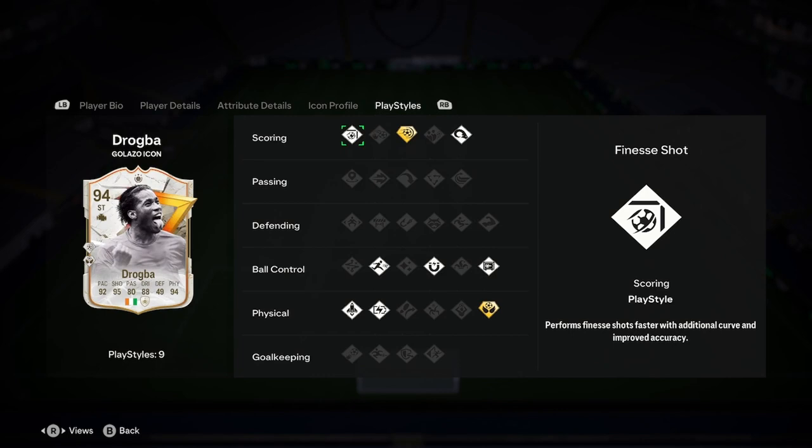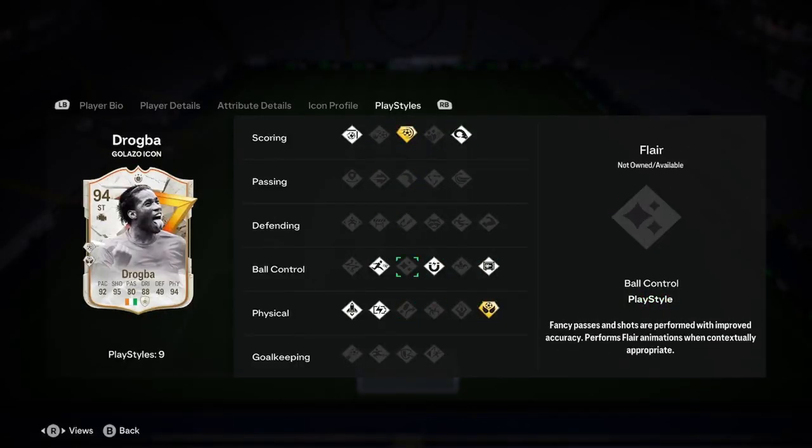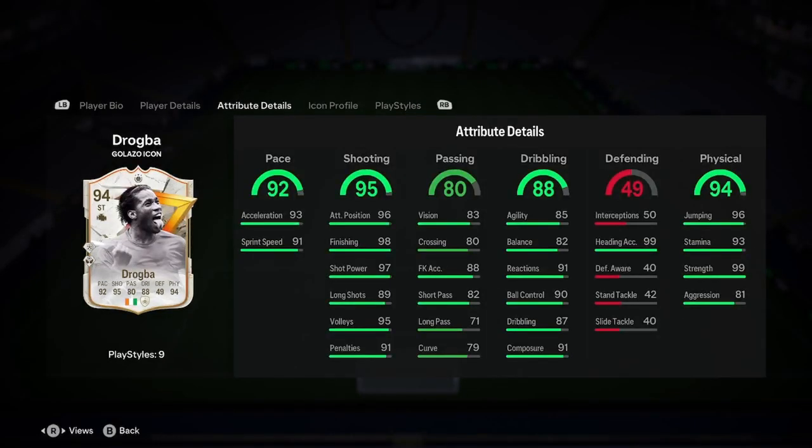I would try to pair him up with another striker who's a little bit smaller and more agile, just so you've got both options when attacking. His play styles are: power shot, pass power, head and volley, finesse shot, rapid first touch, press proven, aerial plus, relentless, and quick step. Really, really insane card.